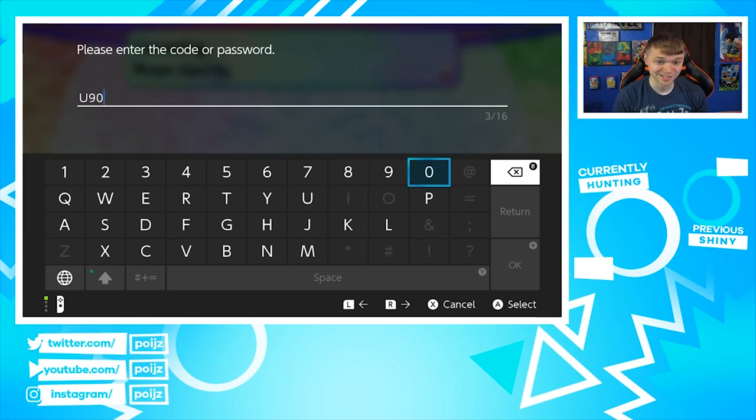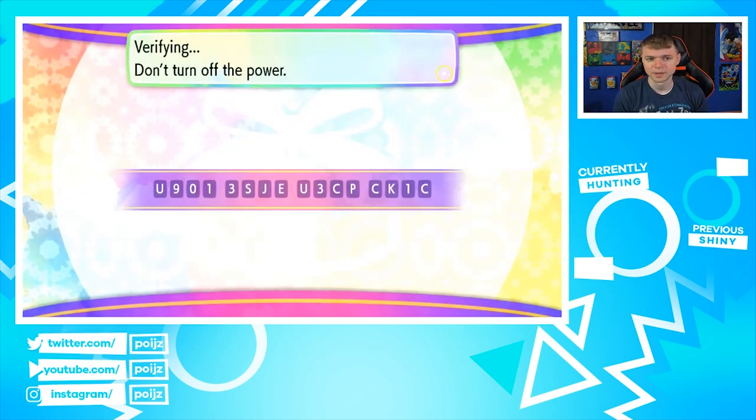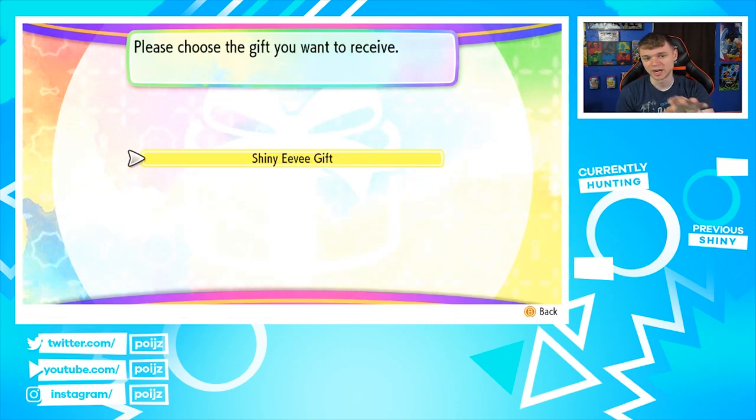I think that's a zero — I'm not 100% sure. We're going to enter the code. This is going straight to Leanne, so she'll have a shiny Eevee on her game. I'm pretty sure you can trade it to other games — it'd be kind of stupid if they made it non-tradeable. Let's see, verifying... let's make sure it works.